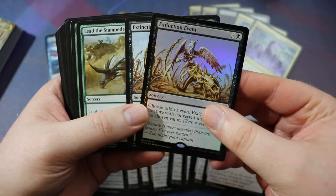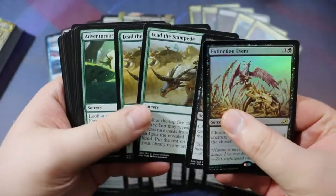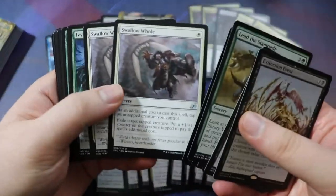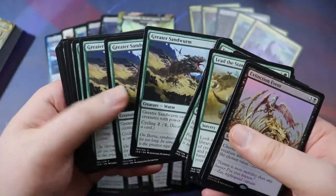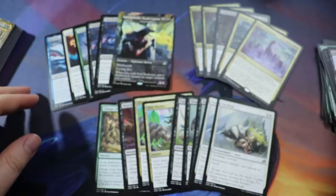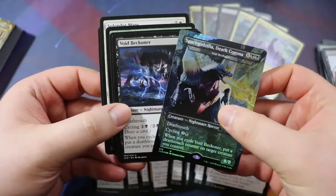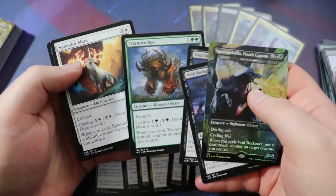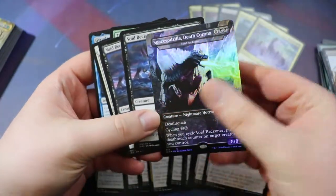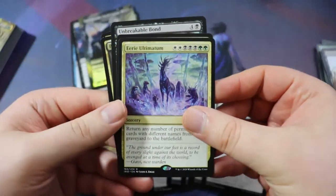Because it's an Umori deck I had to cut a lot of cards. Extinction Event I didn't think was very good because it's obviously very creature-heavy and we didn't want to exile our own stuff. Lead the Stampede and Adventurous Impulse are actually both pretty good in the build but I think other things are more interesting. I also cut some more conditional removal and Ivy Elemental because it's a little slow. Greater Sandworm and Excavation Mole would actually be really good in a build involving Space Godzilla and Void Beckoner, because those cards all cycle — they are big beefy cards that cycle, so you put them in your graveyard and then reanimate them with Eerie Ultimatum, Unbreakable Bond, and Back for More.